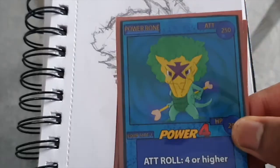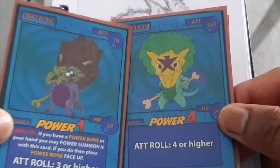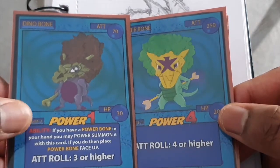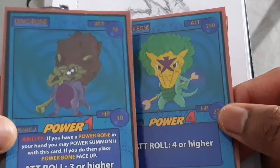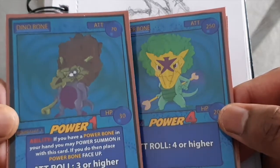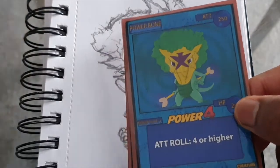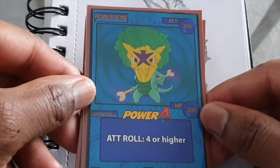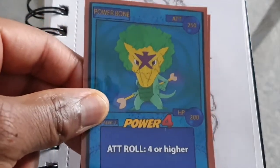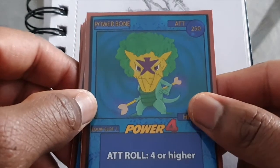If you have Power Bone in your hand, all you have to simply do is use a Dino Bone. Use its ability which allows you to free play, meaning it doesn't cost you an energy or any other Afro Chibis to power summon for a Power 4. You just use Dino Bone and you get a Power 4 — so from a 1 to a 4, it's a pretty good thing to have. Power Bone earns my respect.